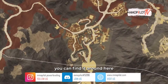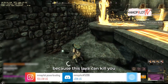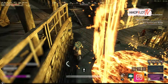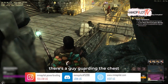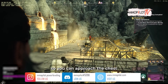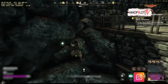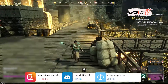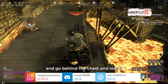Next chest. You can find it around here. This part you must be very careful as this lava can kill you. As you can see, there's a guy guarding the chest. All you gonna do is wait for the guy to walk away so you can approach the chest. You just have to climb the box and go behind the chest and loot it.